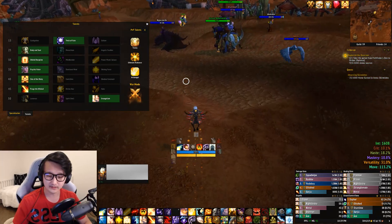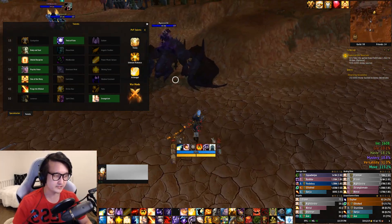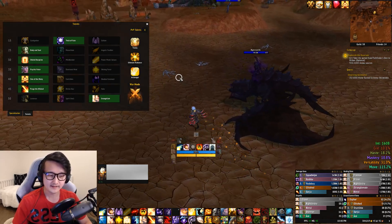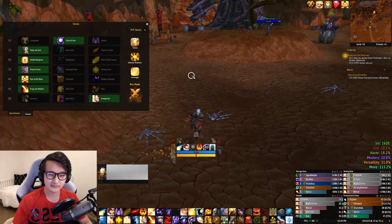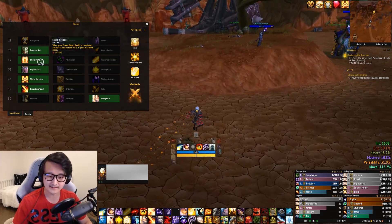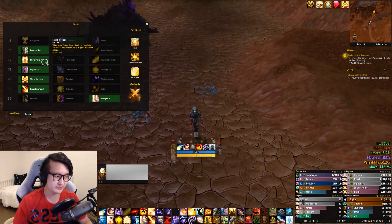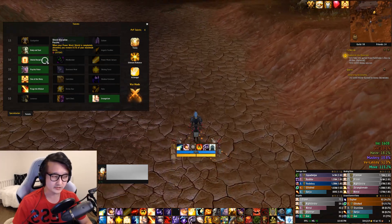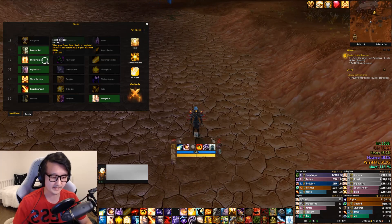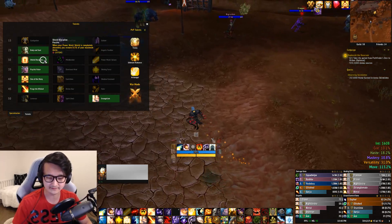Let's plug some numbers in. If we think about a map like Deep Wind Gorge, or Silvershard Mines, or Battle for Gilneas — there are basically constant 8v8 teamfights the whole game. That's one of the best cases for Shield Discipline. If we have 8 people that we want to shield to keep Atonement up, reapplied every 30 seconds, we're going to be getting 0.13% mana per second. That's almost double the mana that Solace provides, which is a really big deal considering how important mana is for RBGs.